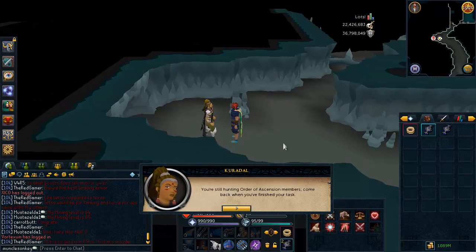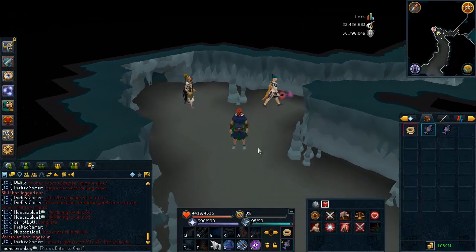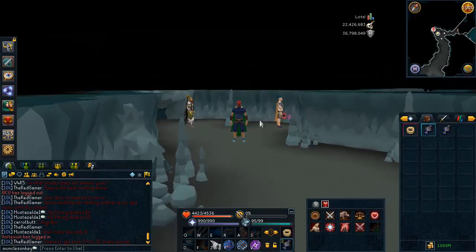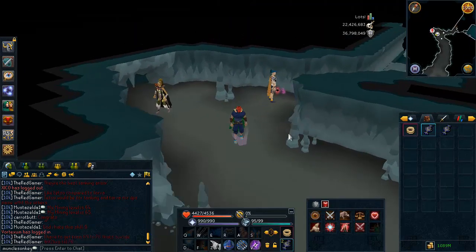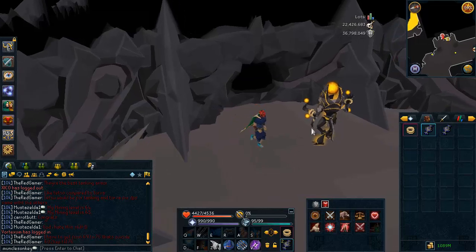I do have an Order of Ascension task at the moment. Hopefully I will get some drops from that. What I do for each of these episodes is basically just show what drops I get if I get any good ones, and then show you guys the tab at the end, adding it all up, doing some calculations and finding the total values. That's what we're going to be doing here.